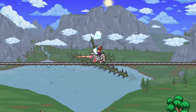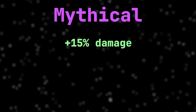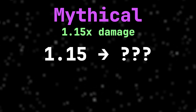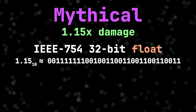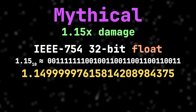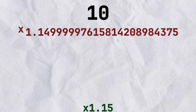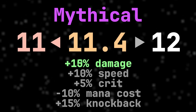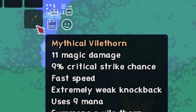So what does this have to do with our Mythical Vilethorn and the rounding error? Well, the imprecision. Mythical grants a 15% damage boost, which is multiplying the base damage by 1.15. However, it is impossible to write 1.15 in binary precisely. Using a standard single-precision floating point number, which is what Terraria uses, the best we can actually do is 1.1499997615814208984375. When Terraria multiplies 10 — the base damage of the Vilethorn — by 1.15, which is actually 1.14999976..., it gets a number slightly less than 11.5, and thus rounds down to 11 instead of correctly rounding to 12. That's why the Mythical Vilethorn does 11 damage in Terraria instead of 12.